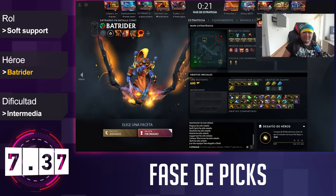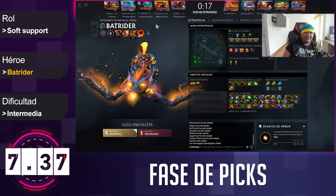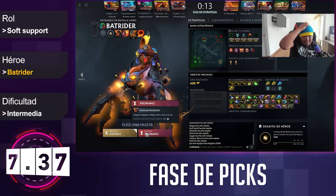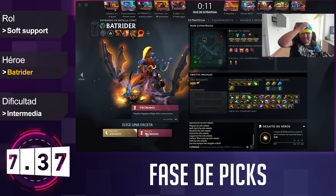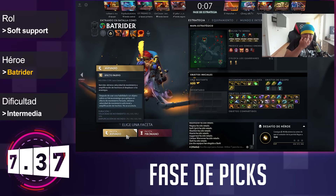Hola, ¿qué tal amiguitos? Bienvenidos a una nueva guía. El día de hoy vamos a jugar Batrider posición 4. Creo que este héroe queda pendiente todavía. El Napal influye en estructuras, es un splitear. He visto que juegan con esta faceta, pero también he visto que juegan con la otra.